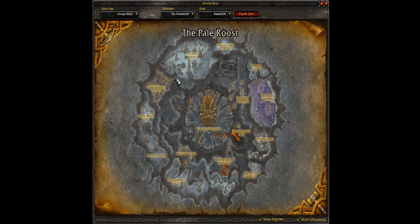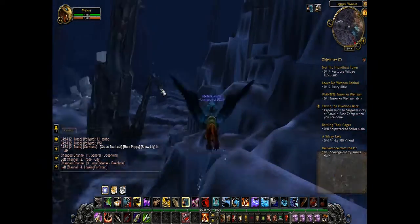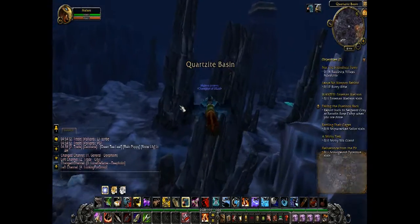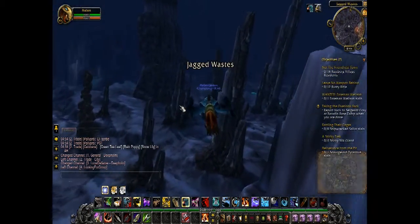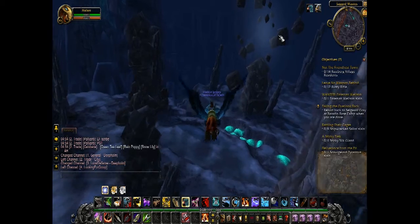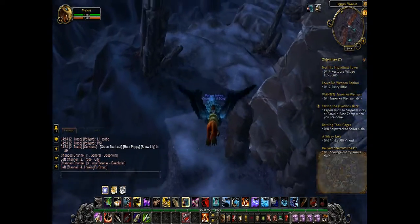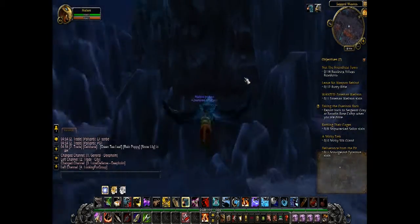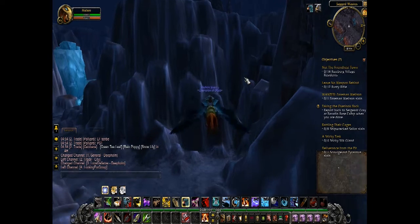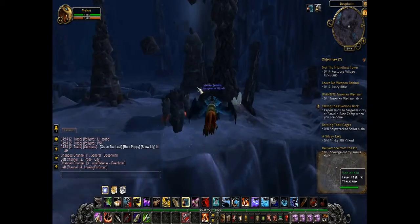I'm pretty sure it's the Pale Roost. No, I think it's Needlerock Chasm — it's somewhere in that general area. There's a bunch of troggs or something like that, and there's a specific spot I like because I aggro them, slow them down, burn them, and at that point they're pretty much at my pet's mercy. Alright, so I'm pretty sure it's Needlerock. Deep Holm, then this should be Needlerock, right?